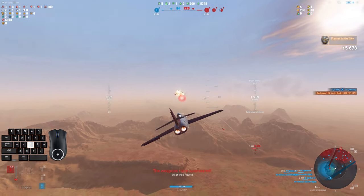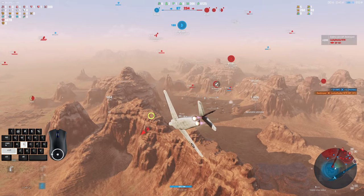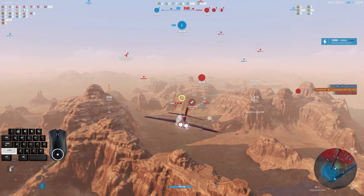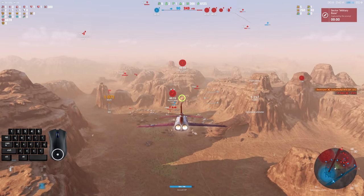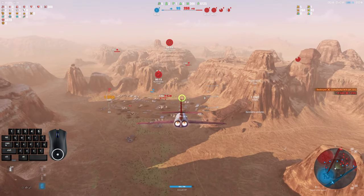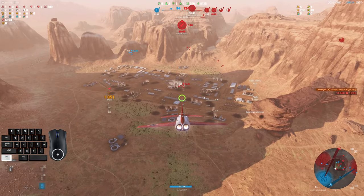Gotta deal with his guns as well — down he goes. Alright, that's fun, but we really need to capture a zone here or it's going to get ugly fast. It's already ugly. You can see my bots aren't doing anything, despite the fact that I'm putting in 100, 120 capture points per zone. It really doesn't matter — we've got the short end of the stick in the bot pool as well.